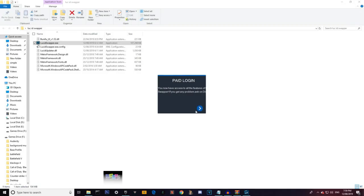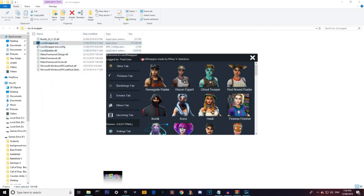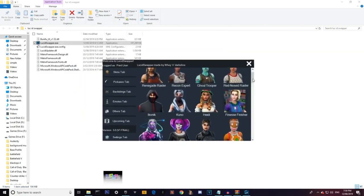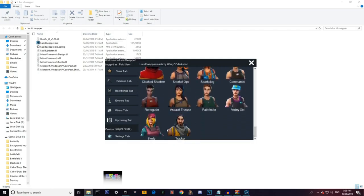Press enter, then press okay, and you can close out of this. You can join the Discord if you want - it's actually really helpful, it informs you about new updates and if there are errors it can sometimes solve them. Then it'll bring up this page.